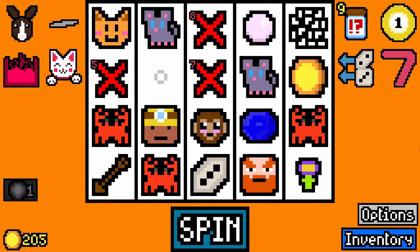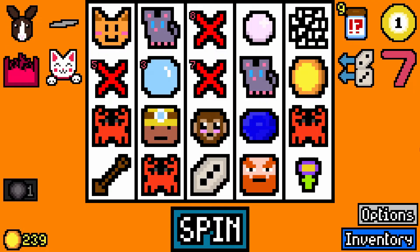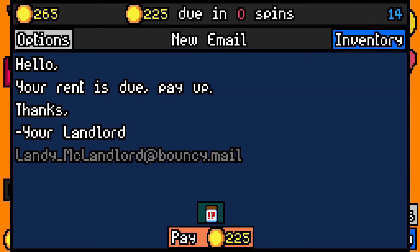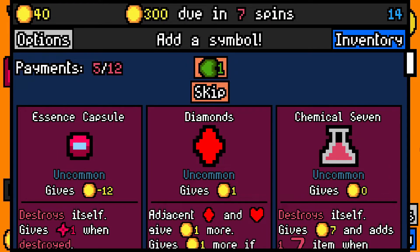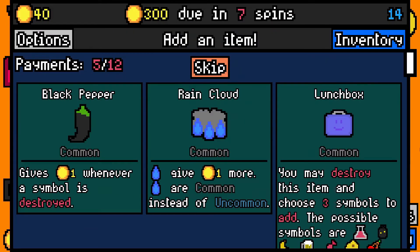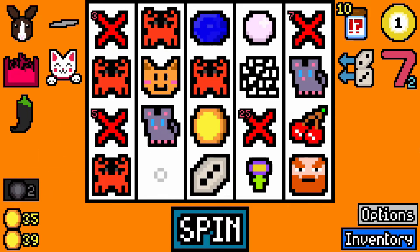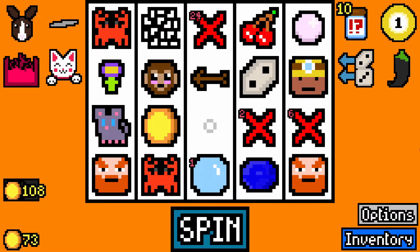Chemical 7 — not great. Bubble is fine — temporary two per turn. Two ones on the dice. We can pay our rent. Get an essence capsule, which doesn't really help me. I'll take another Chemical 7. I'll take black pepper — getting the same sort of things over and over again now. Chemical 7 again. 77 coins is lovely at this point. Wealthy capsule.